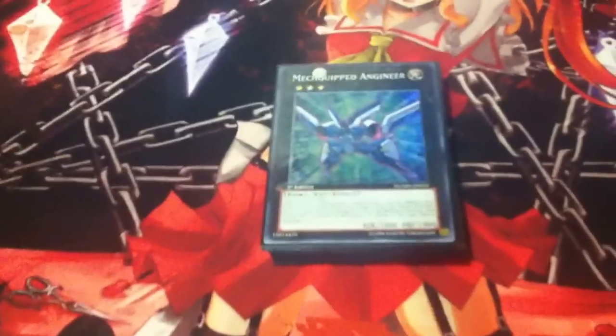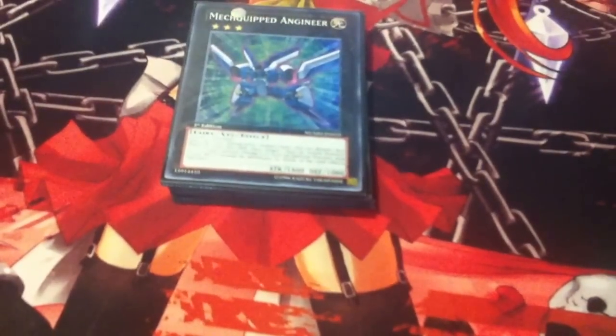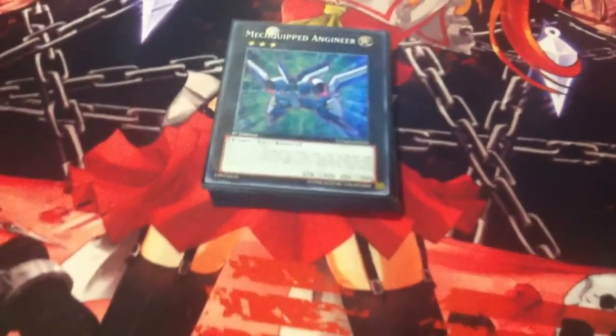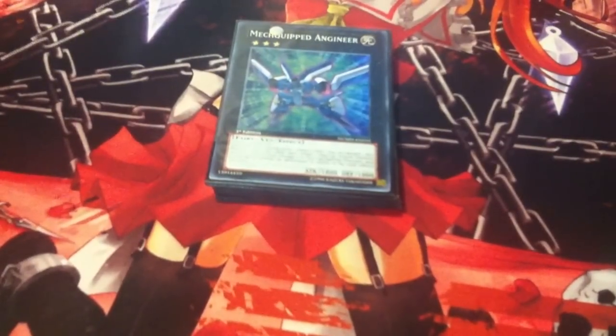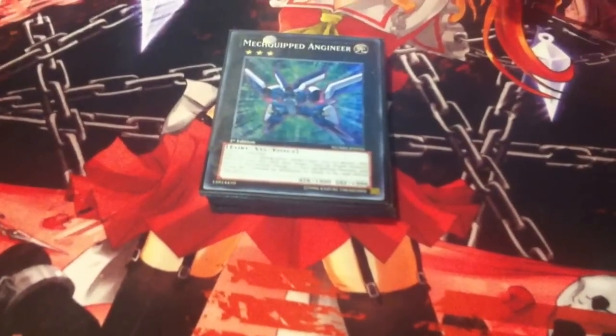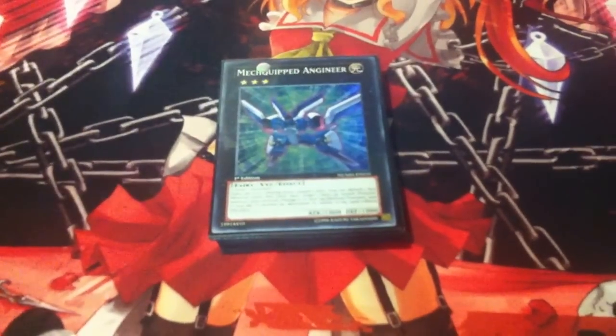Next up, Evilswarm Exciton Knight — I run this for protection. Once per turn, during either player's turn, you can detach one XYZ material to target one face-up attack position monster you control and change it to face-up defense position. If you do, it cannot be destroyed by battle or card effects this turn. Note: face-up attack position only — doesn't work on face-up defense. You can go Mew into Hootcake, make this, and stall until you get your combo pieces. He's saved my arse quite a few times.